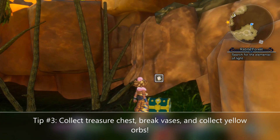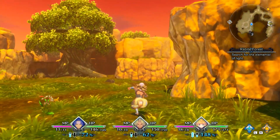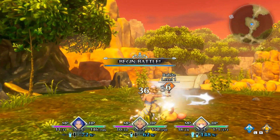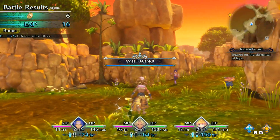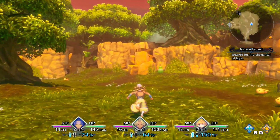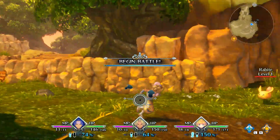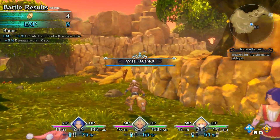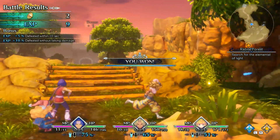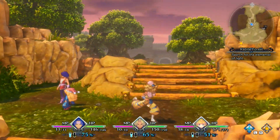My next tip is to make sure that you collect treasure chests, break the vases, and collect those yellow glowing orbs you've already seen during your adventures in the demo. Make sure you go a little bit out of your way to collect them — they're filled with currency, items like candy and other healing items, medicinal herbs, and different things like that. Breaking vases, especially the green ones, restores health. Just like any other JRPG, you want to be collecting these items, because you'll come across some that are item seeds, which I will explain in the next tip.